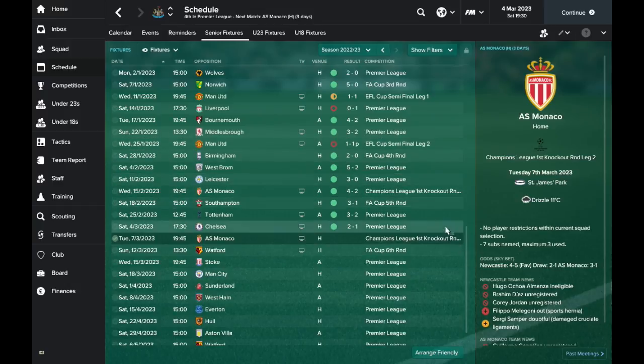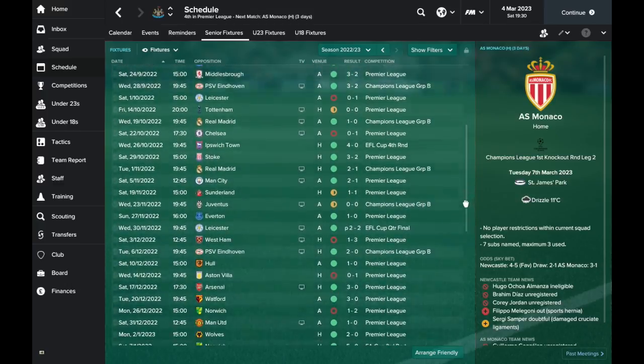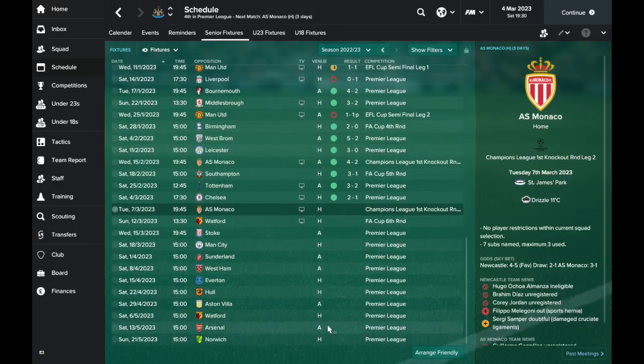Well, that is it for this episode. It's the first episode this season where we've managed to win 6 games in a row — we've actually now won 7 in a row, our best run of form this season. Next episode we'll kick off with the second leg against Monaco and surely make the Champions League quarter-finals. Then we've got Watford at home in the FA Cup quarter-final, followed by Stoke, City, Sunderland and West Ham in the league. If we get past City, there are a lot of very winnable games before we take on Arsenal away. If we beat City and Arsenal, we'll be able to rein them in and hopefully catch them further up the table.